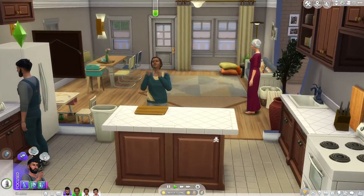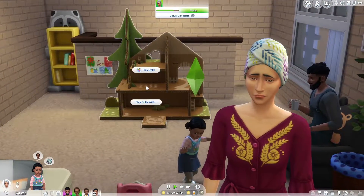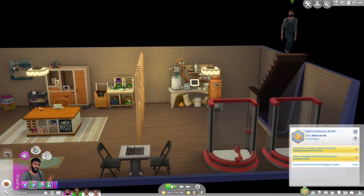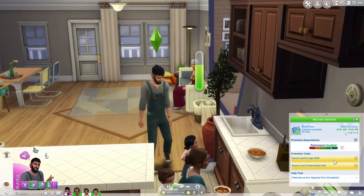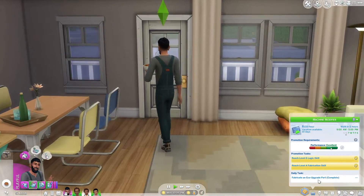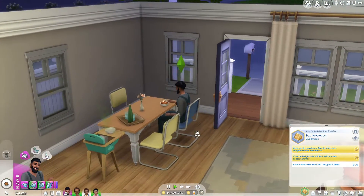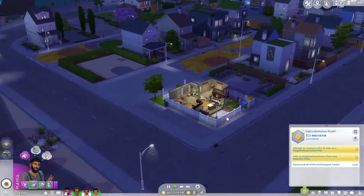I want Roshni to just bother Nox really quick — Roshni is such a social butterfly, she's just talking to Iman. Let's play some chess with Nox because Yash needs to level up in the civil designer career. Logic skill and fabrication skill are key for that career, and I really do want him to reach level 10. What do you guys think — reaching level 10 and then moving the family?